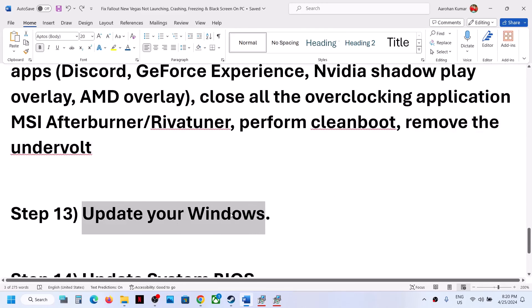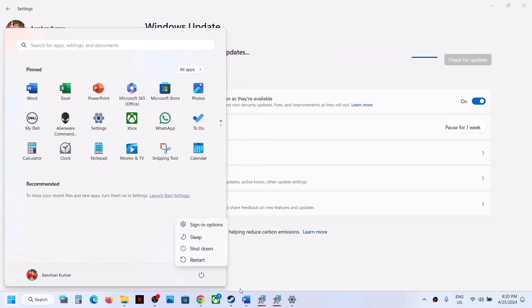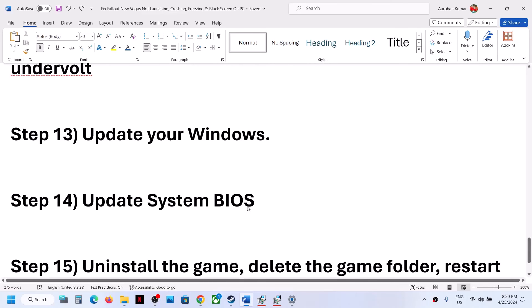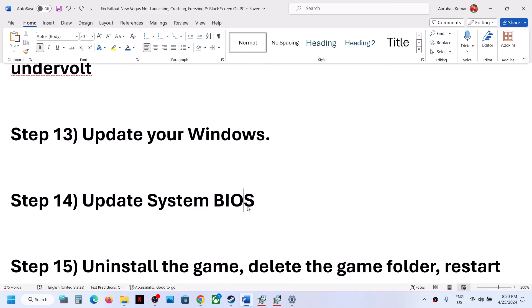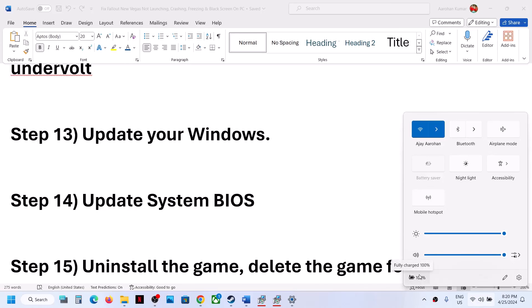Update your Windows — this is important. Open Windows Settings, go to Windows Update (or Update and Security on Windows 10), and click 'Check for updates.' Once all updates are installed, restart your computer and launch the game. The next step is to update your system BIOS. Go to your system manufacturer's website (Dell, Lenovo, HP, etc.), select your model number, and download and install the BIOS update. For laptops, ensure the battery is above 10% and the AC adapter is connected during the update.